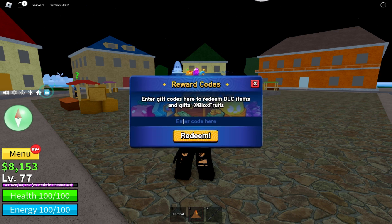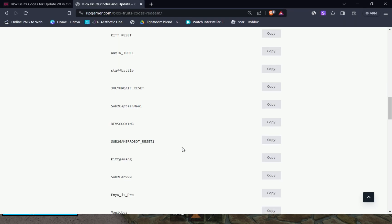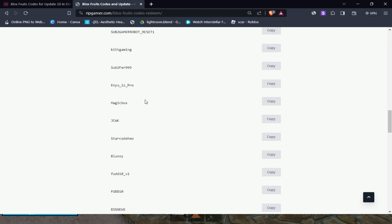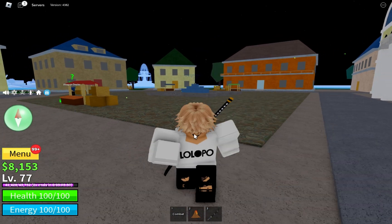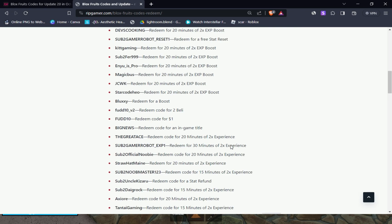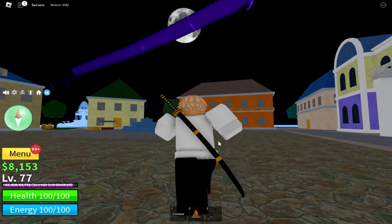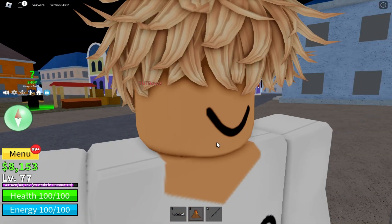These codes are already redeemed for me but they are all working — only some may be expired. Use all these codes one by one, don't use them all at once. I will put the link to the code list in the description. You can go to that page, copy the code, and paste it in the game.